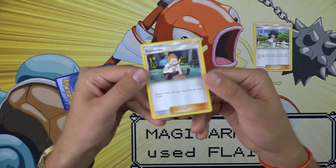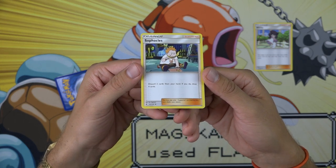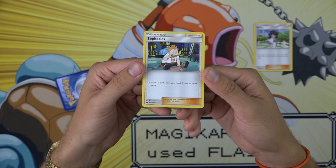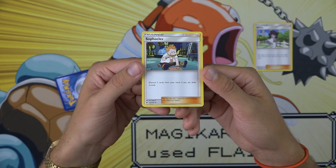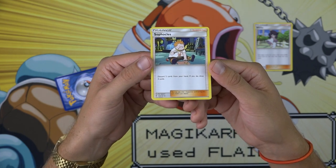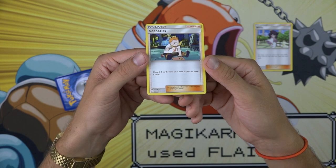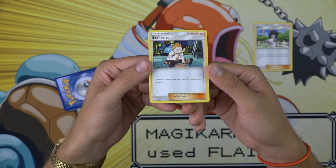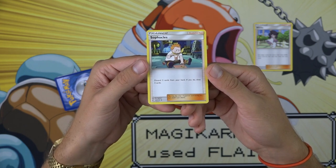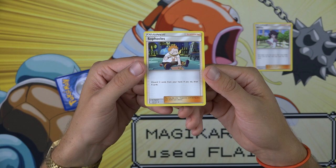Up next, we have Sophocles — this little ginger boy who is one of the totem leaders in the Sun and Moon games. The effect of this supporter card is: discard 2 cards from your hand; if you do, draw 4 cards. I like Sophocles more than Wick because Sophocles guarantees you to draw some cards. However, you do have to discard 2 cards from your hand in order to draw those 4 cards, so its drawing capabilities are very limited. For discarding 2 cards, draw 4 is not a very powerful effect.